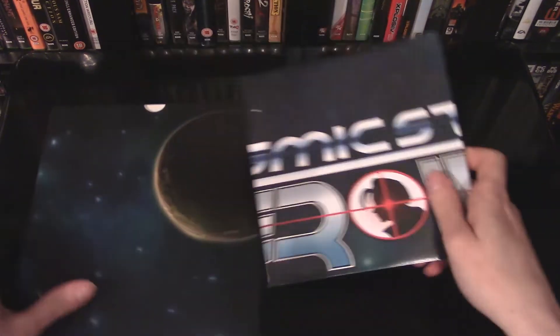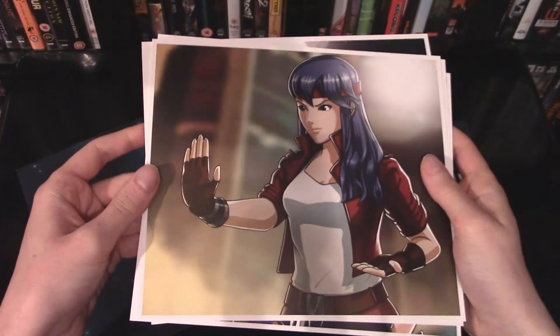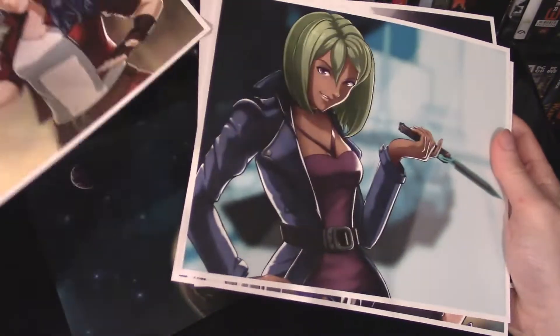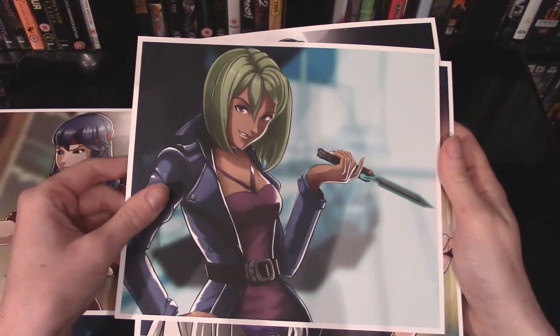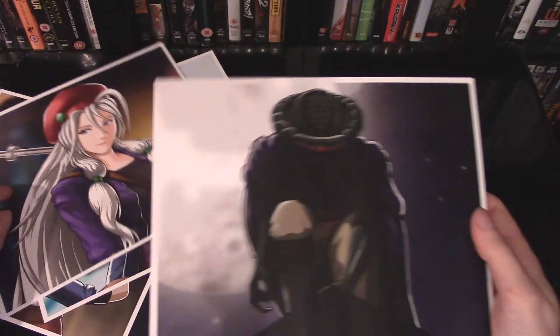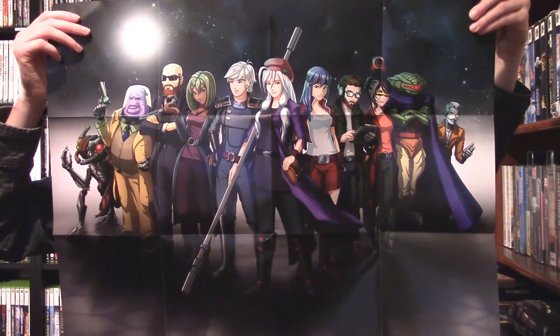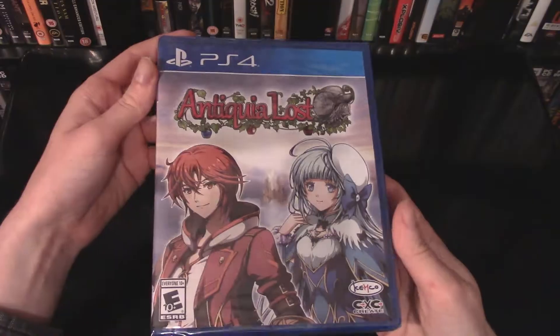Next up we have this double-sided poster. We also have these art cards which I'll show you right now — they really give you a good look at how awesome this art style is and how amazing it looks. These are very cool and an excellent addition for this collector's edition. Here's the front artwork which looks like the box art, and on the back we see some awesome art of our full cast of characters.